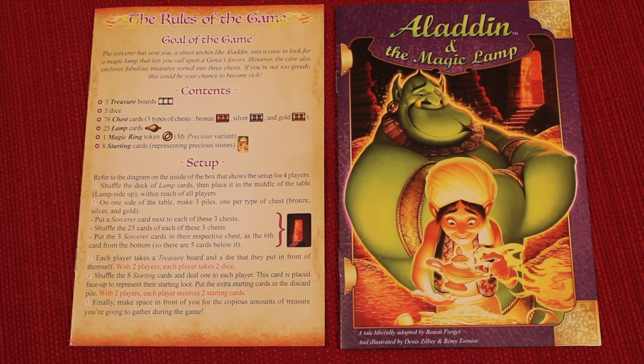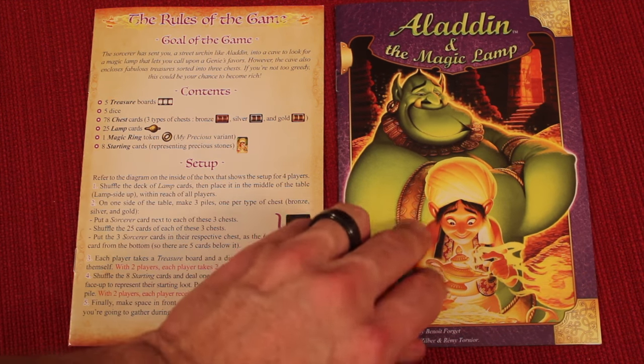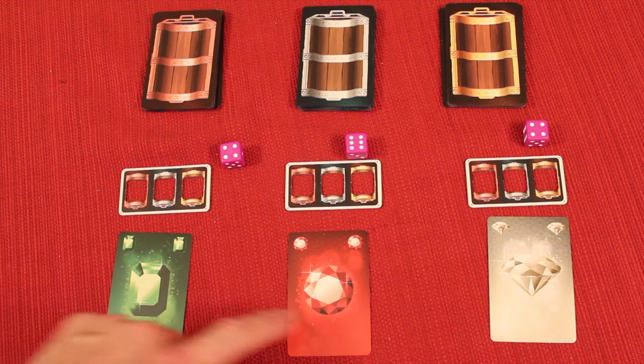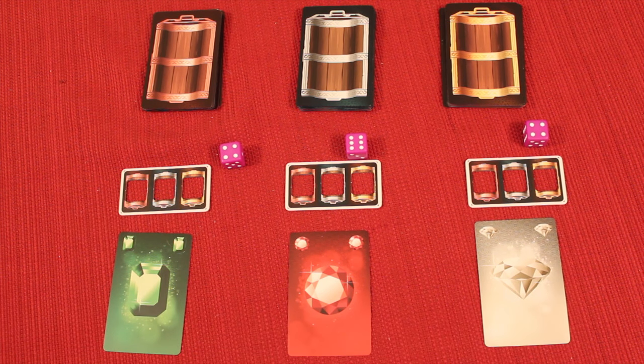Like all the other games in the Tales and Games series, it comes with the rules, but it also comes with a story that you can read to your child. Here we have it set up for three players. Each player is going to get a die, a little board, and a random gem to start with.